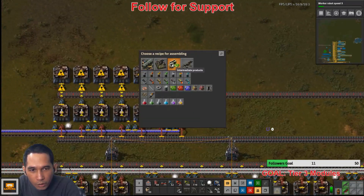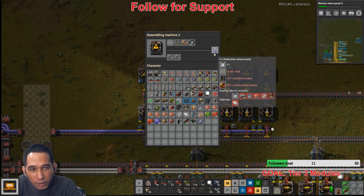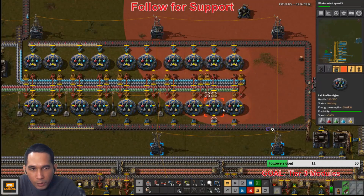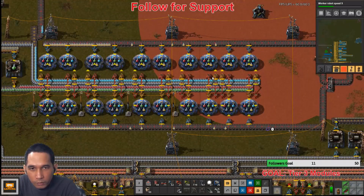So you are purple — what is needed? Rails, furnaces, and productivity modules. Are you consuming it? Yes, he is consuming it right now. Is it enough? Yes, this is stockpiled — I think it is just enough.